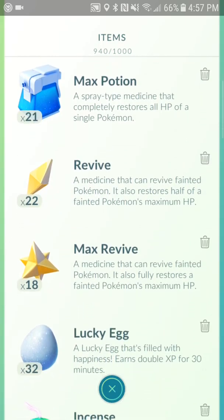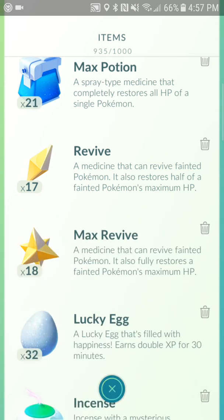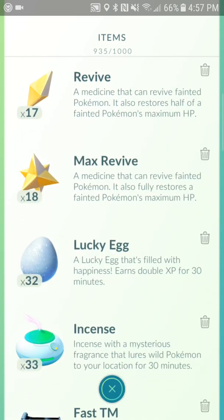Revives you could get rid of unless you take down a lot of gyms — you might want to save them. Max revives I would never transfer. Lucky eggs, incense — never transfer those. Max revives you can actually just use on Blissey, Snorlax, Dragonite, things like that.